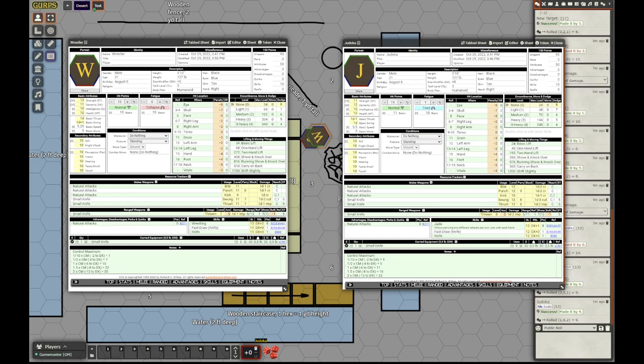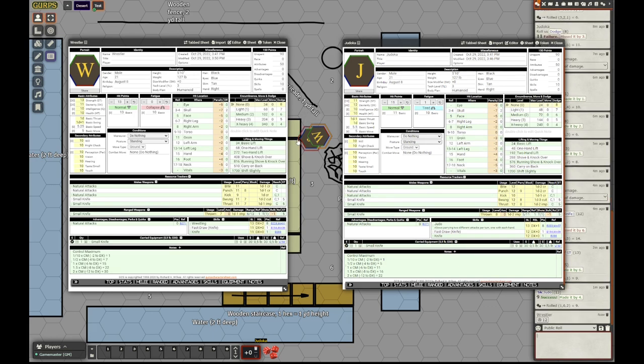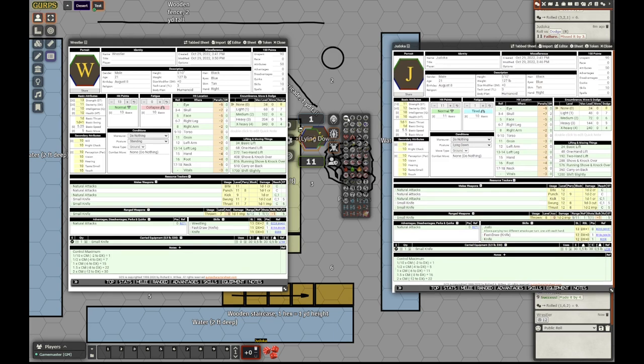The judoka is on the ground and takes 12 damage. He rolls against health for taking a major wound — he is not stunned — but then makes another health roll to stay conscious and fails it. He is knocked out.